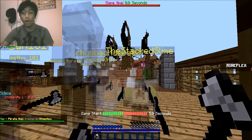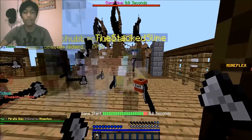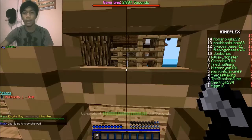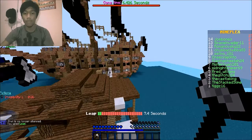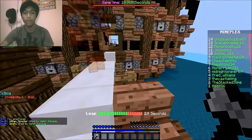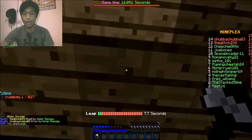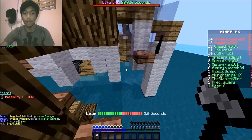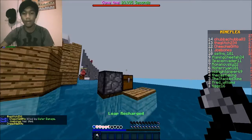Hey guys, it's Ray here from Optic Evolution, and right here right now we are gonna be playing some Dragon Escape. So yeah, if you guys don't know what Dragon Escape is — as you might have seen in my old Dragon Escape videos — it is basically where we have to run away from this dragon that is chasing us. Right now we are getting super wrecked because the dragon is probably right behind us.